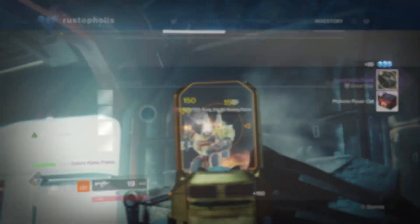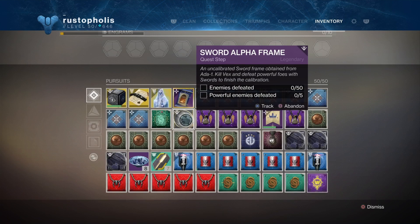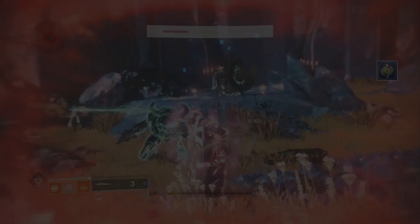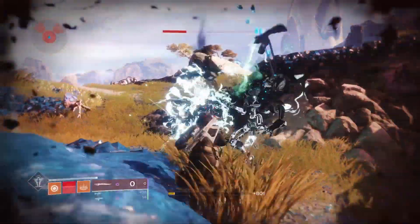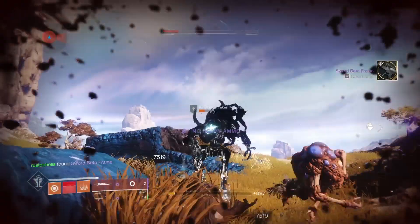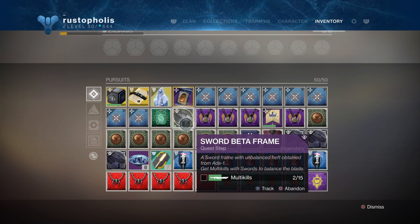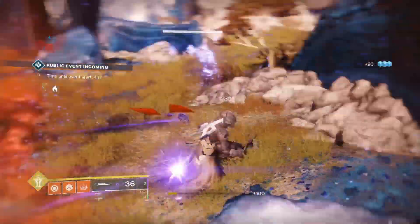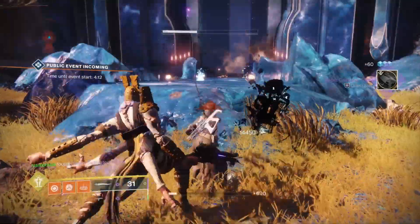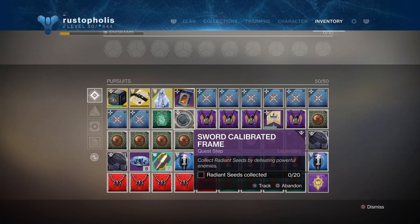After that you need to defeat 50 enemies and five powerful enemies. Go to the Dreaming City and wait for the war to happen in front of the Blind Well door entrance - it usually happens all the time. You don't have to have ammo for this, so I just used the Black Talon. Then for sword multi-kills, stay in the same location, get your sword out - it doesn't matter which sword - and go to work, because you can still hit them without ammo.